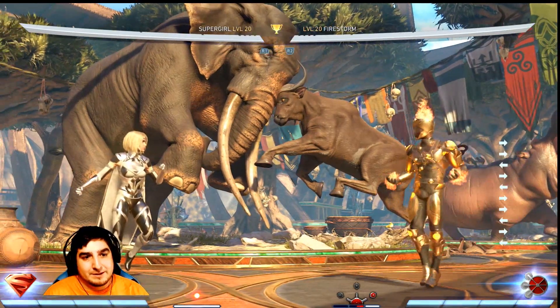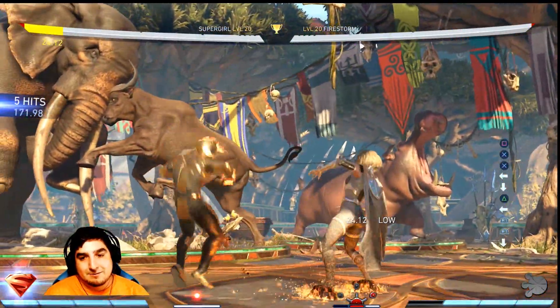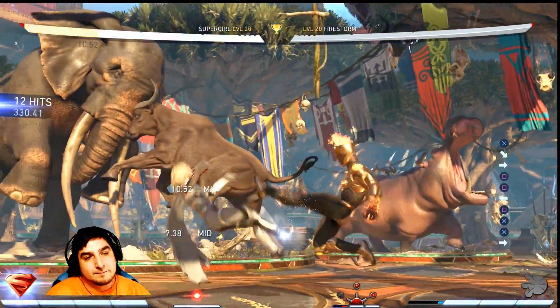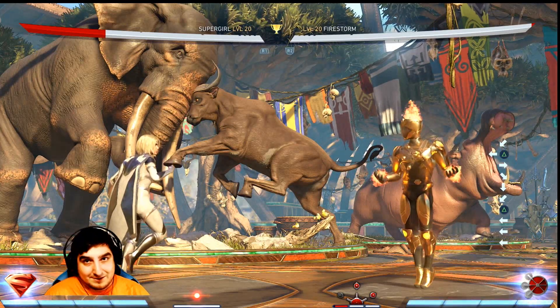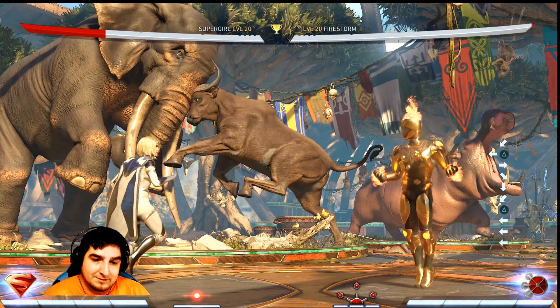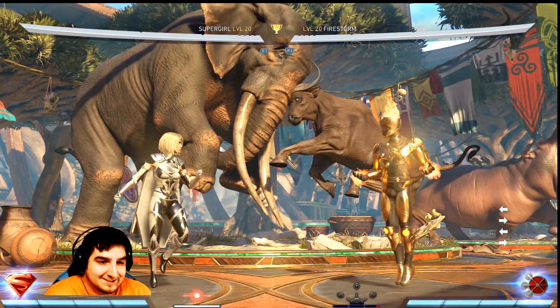If you're having problems with them teleporting all the time, literally do nothing but block and only counter when they teleport. Just wait for that teleport because you know they're going to do it eventually. The important thing is understanding what your character's biggest combo punisher is and being on point with that, because you have a pretty big window to hit a punish. Not everybody hits as strong as Firestorm, and some characters hit stronger — like Superman, for example, with his trait would do way more damage.